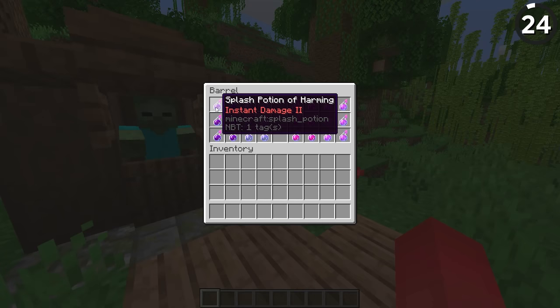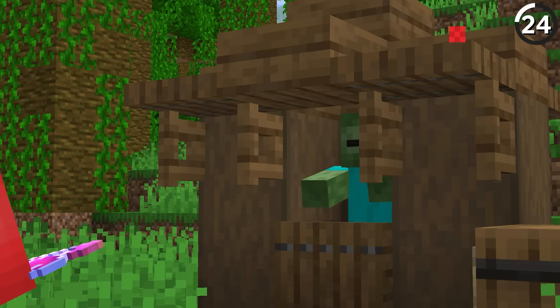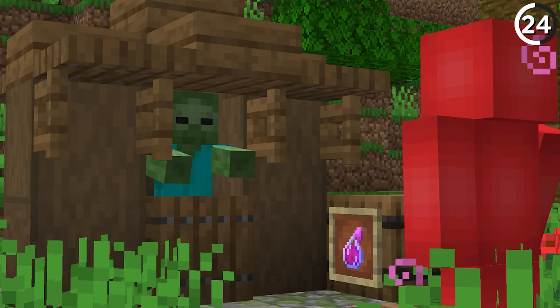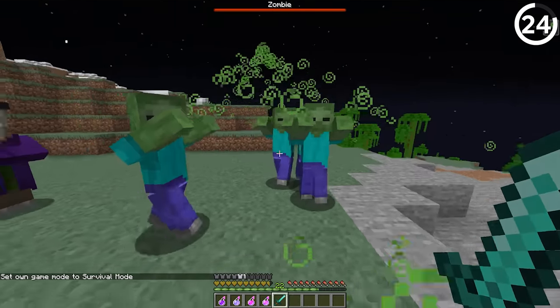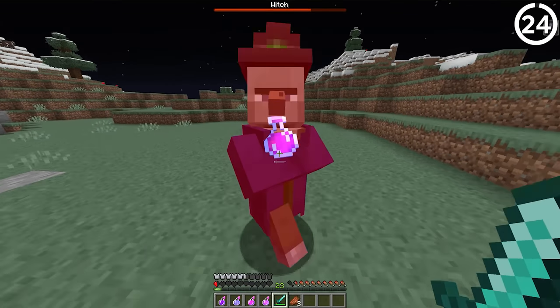One of the cool features in Minecraft is that if you throw an instant health potion on a zombie, it actually hurts them instead of healing them, and vice versa for an instant damage potion. But following that train of logic, wouldn't it make sense if regeneration instead worked as poison on undead mobs? That would somewhat make witches into healers when they throw their poison potions, and would definitely add some stress the next time you see a team synergy in the dark.